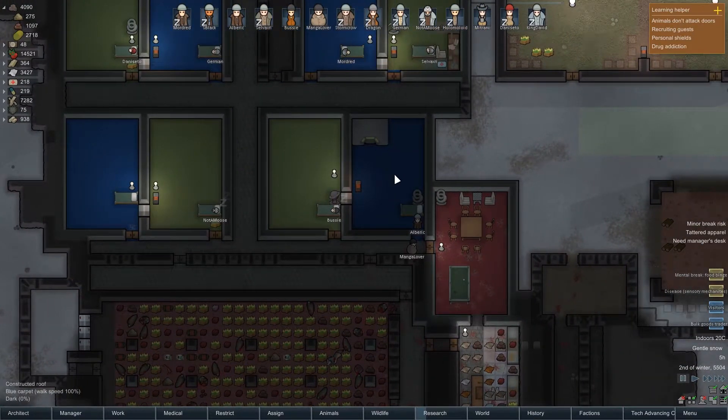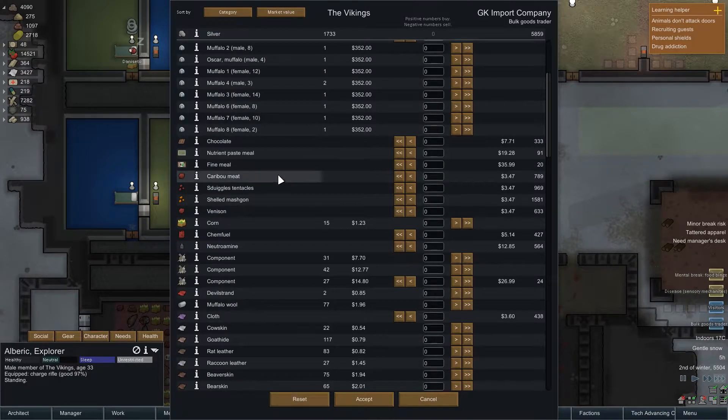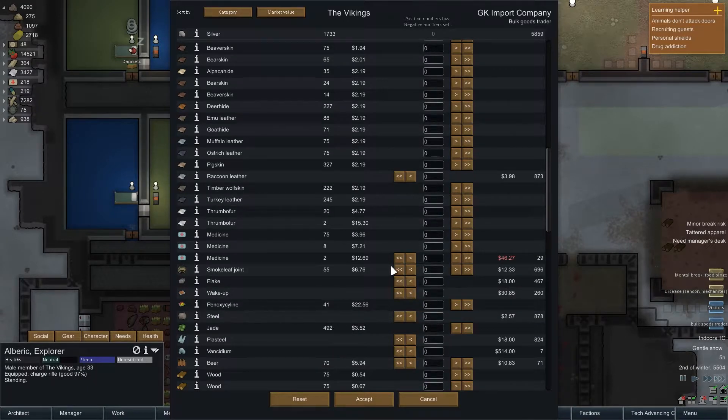Bulk goods trader — do we want to deal with you? We may as well see what they have. You have some cows and some chinchillas — not that interested. You have some chocolate, which isn't great. You have some food, which is usually good. You have some components but we seem to have enough. Raccoon leather we don't really need. Some very expensive medicine. Some smoke-leaf drugs — we still have some of those. You have no penoxiline, which is irritating.